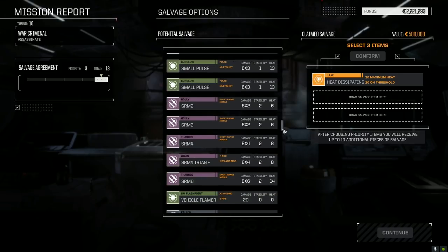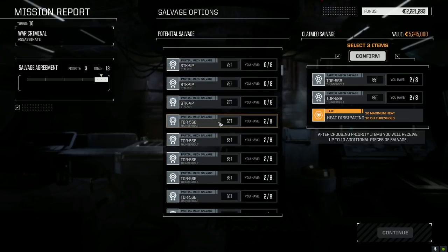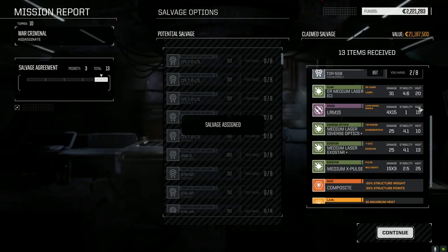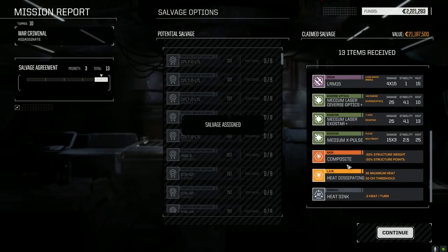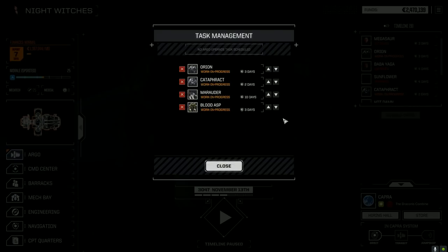We got plenty of the other stuff, so I'm going to grab two Thunderbolt parts - we might get lucky and get enough. Let's confirm this. Scarce mech parts. ER medium laser clan - okay, a bunch of other junk. 114,000 - that's not too bad for repairs, 17 days but it'll be a lot less than that. Let's manage our tasks - let's get the Marauder up. The Marauder took some good hits.